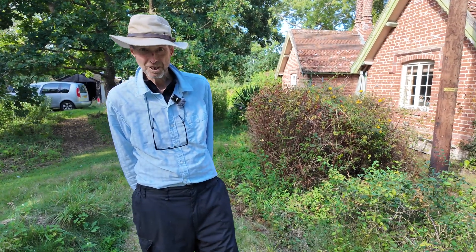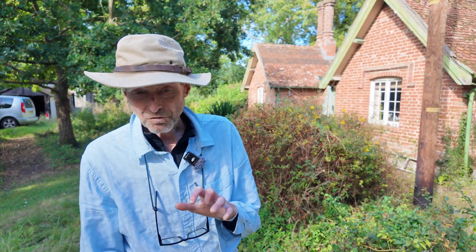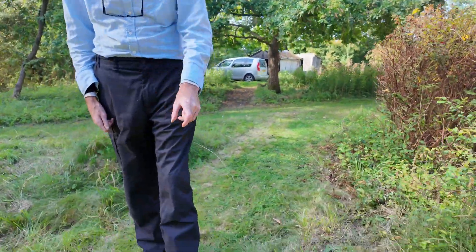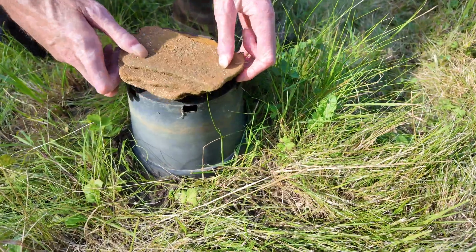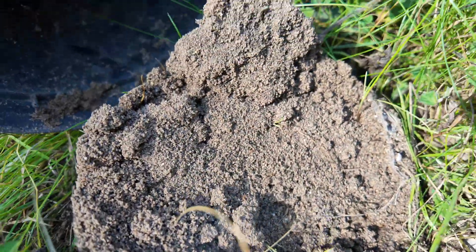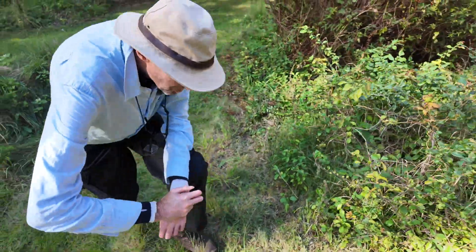Well, a few years ago I realized that I could actually engender anthills. Basically, if you find where there's an incipient ant mound in the grass, you can put a plant pot on top of it — here's an example you can see — and then you have to put a pile of rock on it to stop things knocking it over, like rabbits. What happens is the ants will earth up in the warmth of the black plant pot.